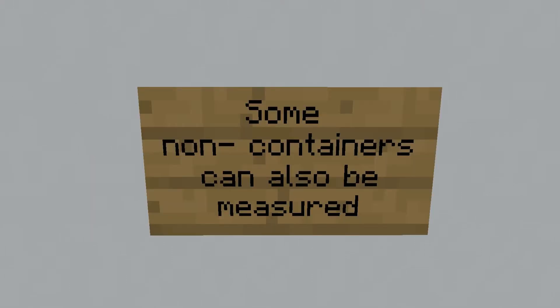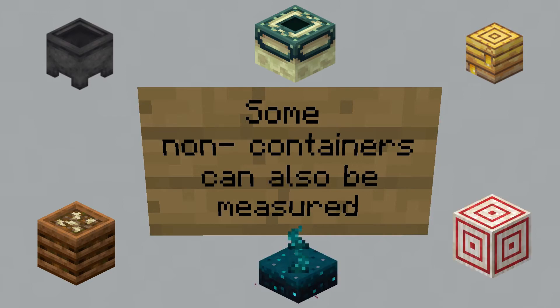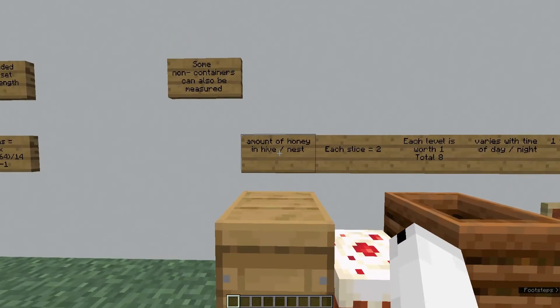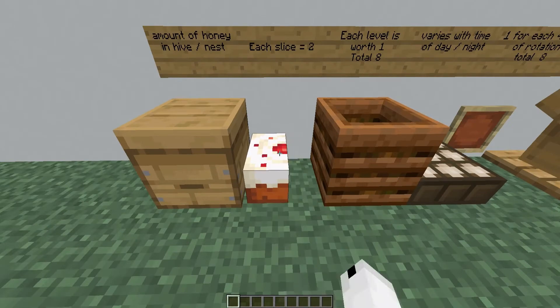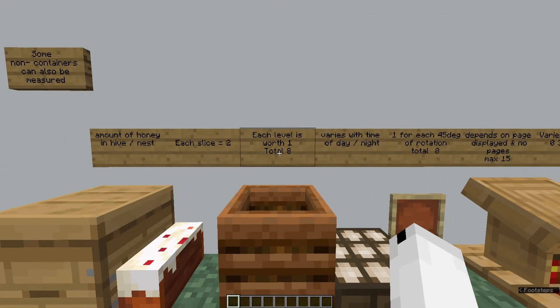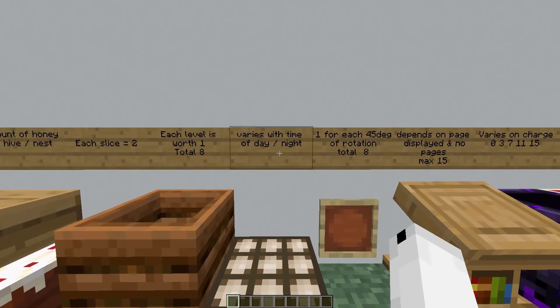Some non-containers, like for example a beehive, can also be measured by a comparator to get a redstone output. The amount of honey can be measured using a comparator — I actually use this in my honey and honeycomb automatic farm. You can also measure the amount of cake that is left; each slice will give a power output of 2, so when I eat some slices it will have a lesser output. Then we have the composter — each level in the composter is worth 1 redstone output, and it has a total of 8 levels.